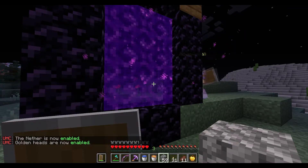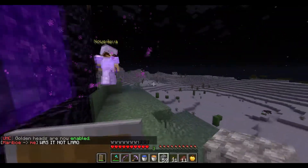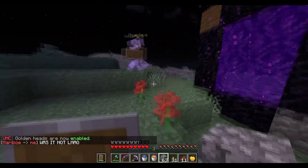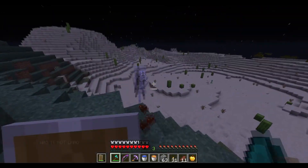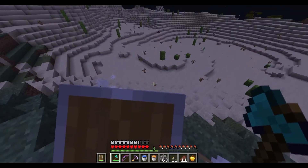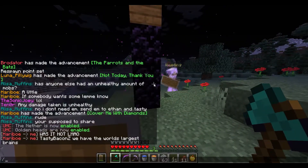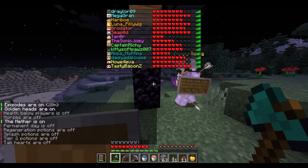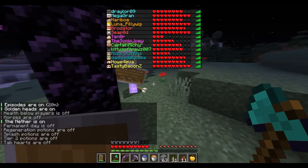Oh shit — I got shot. It's a skeleton, not a player. I got it. Well, I might have the brilliance for Iron Man. That's too bad. Okay, let me check what other rules are on. Permadeath. All gem potions are off. Special tier 2 potions are off. Tab hearts are off. We can go.